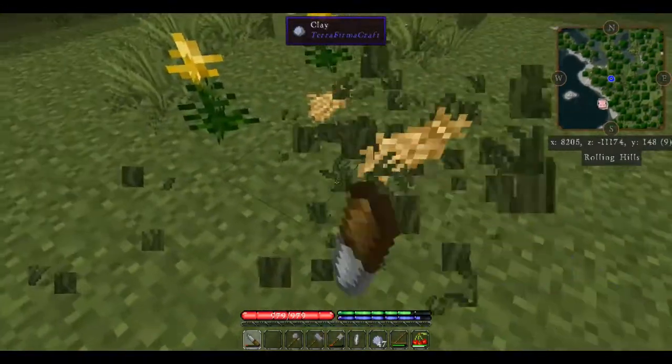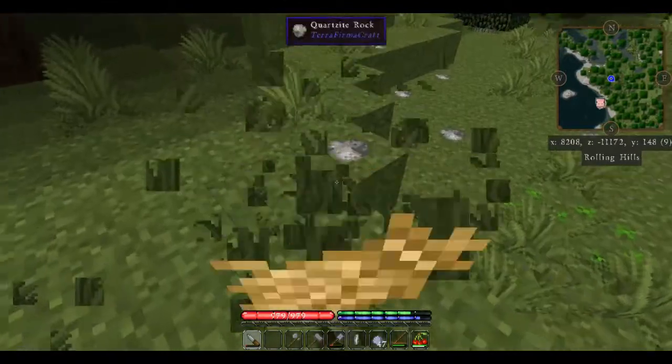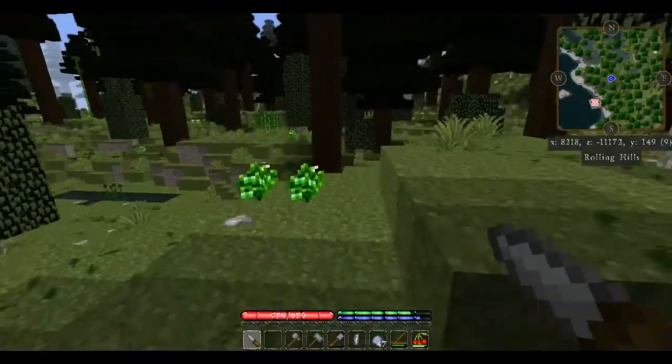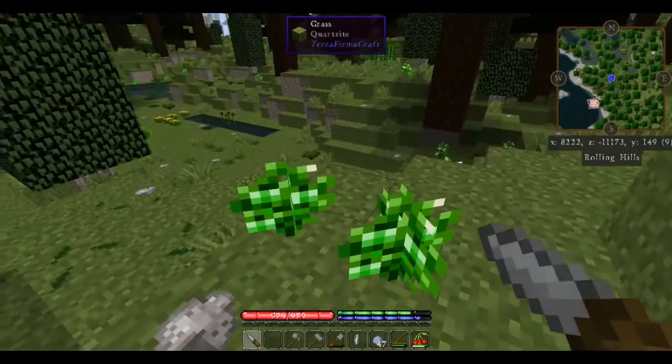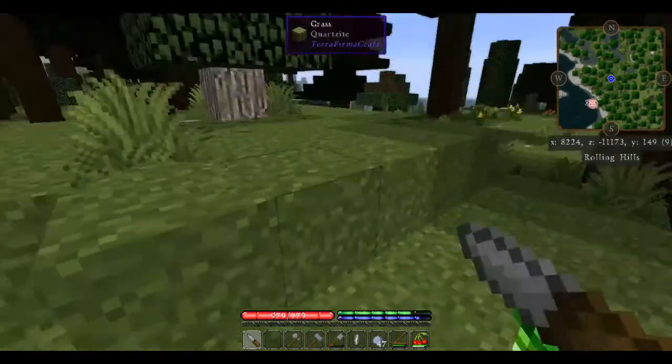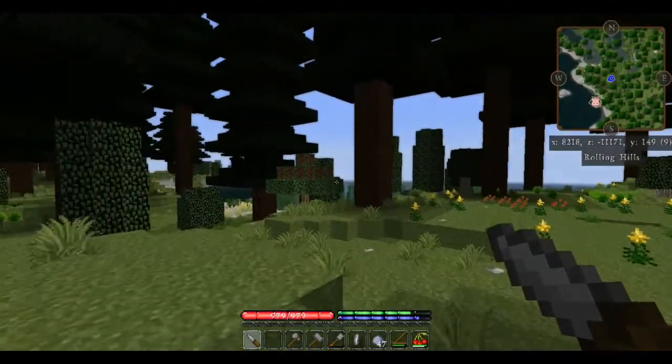Let's just make sure we've got plenty of this thatch. What do we got over here? Red bell peppers! When they grow to the point that they're at least green, we can eat them. But we've still got some cherries in our cherry tree.